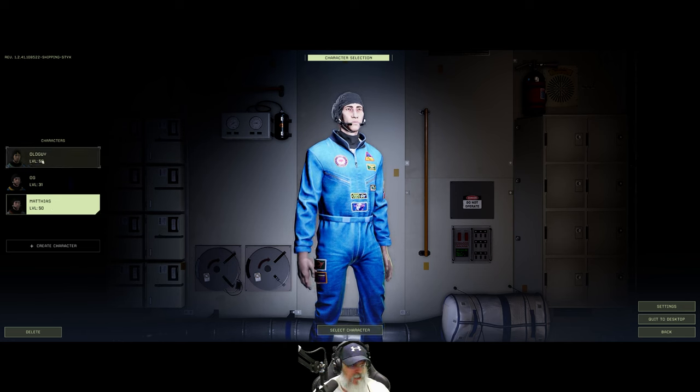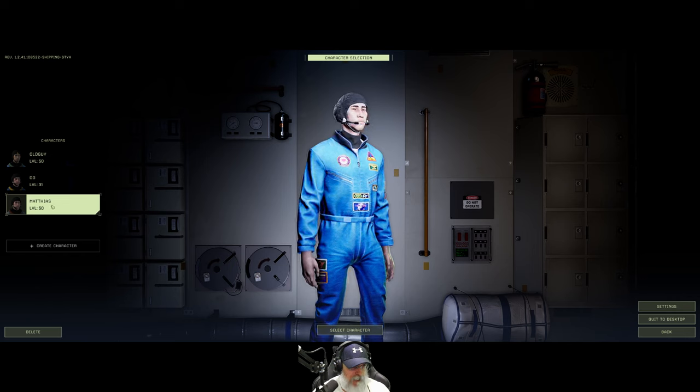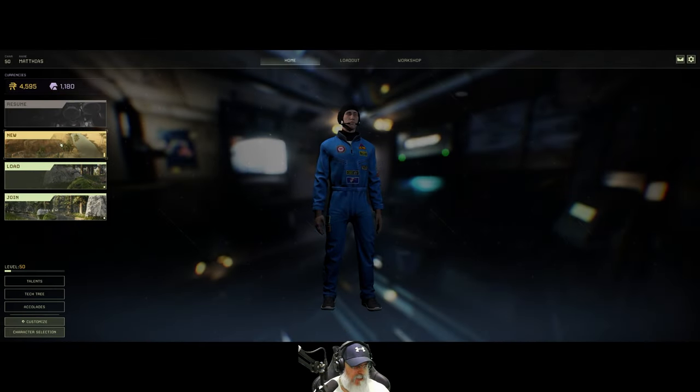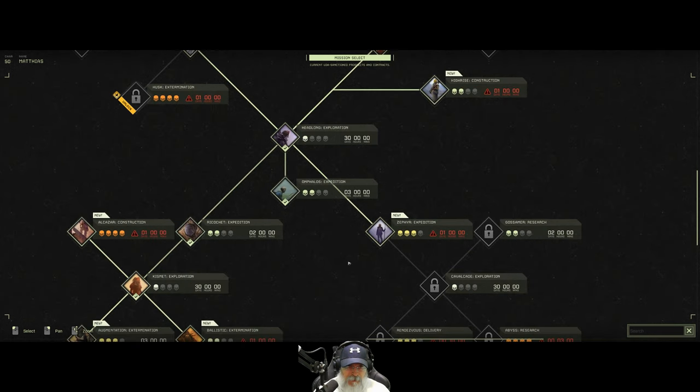I'm going to kit him out with stuff. I could have used these other characters too, but at the end of the day it doesn't really matter. Let's go new, let's go to missions. Zephyr should be open to me because on multiplayer we did some other stuff — yes it is. Okay, this is Zephyr, this is a three skull mission and only gives us one day to complete it. Wow, that's not a lot of time.